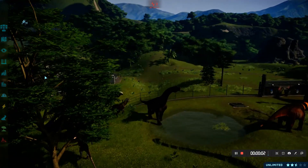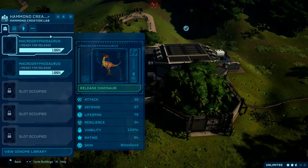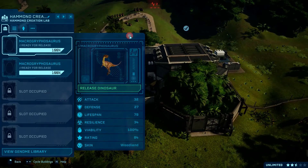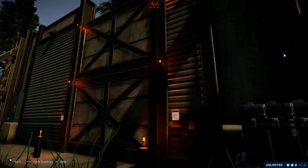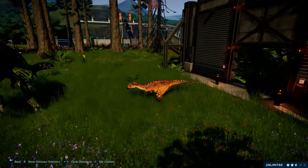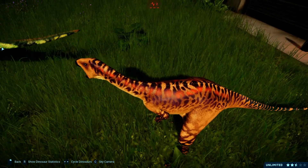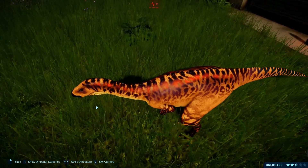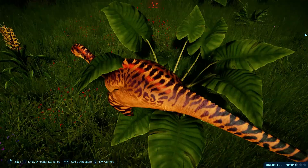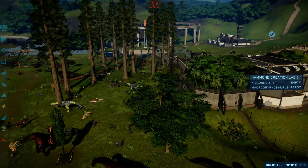Since the next two skins of the Macrogryphosaurus have hatched, let's check them out. So there's Stefan and Woodland. I'm gonna start with Woodland. I wonder how this will look. Look at this — it's like the first skin but a mix with the second one. He has the purple and then the color of orange from the first skin. Let's check the Stef skin now.